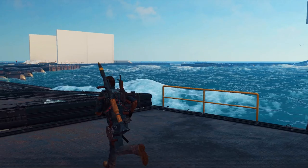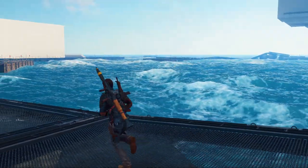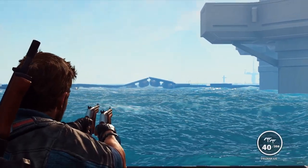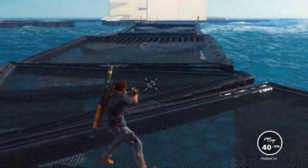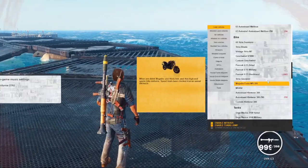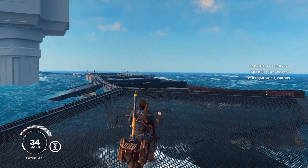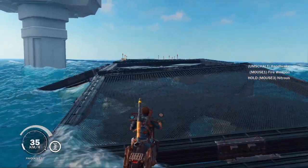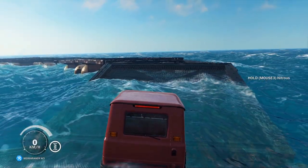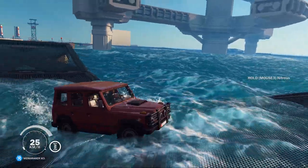Surrounding the main structure are these walkways, but if we take a closer look, you can see that these floaty boys are a completely unique item that's seen nowhere else in the game. Not only do they react to waves, they even react to the weight of things that are on them, which is actually super cool. When I jump across them as Rico, or even drive a bike on them, they barely react, but put a car on them and it pushes them down. You can clearly tell they never finished these though, especially by the way they connect — they don't really feel like they have any weight to them.